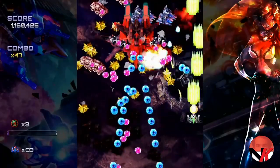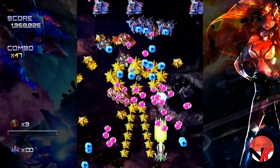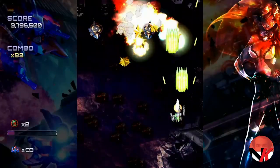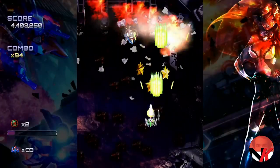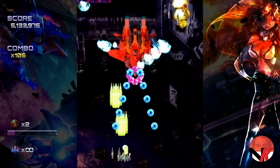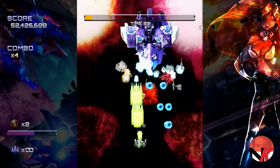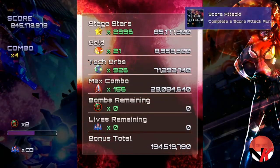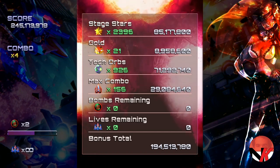The score attack mode might be the best way to start out, as you have an unlimited amount of lives and there's no story to weave through. It's just a long level — quite hard at times, I admit — and at the end you have to face the boss. It is the perfect mode to test out the three pilots and see which one works best for you.